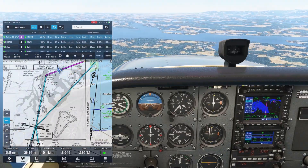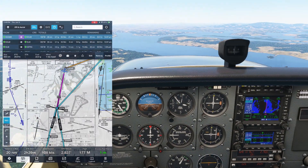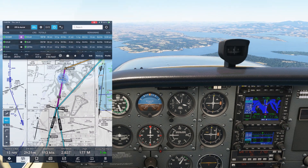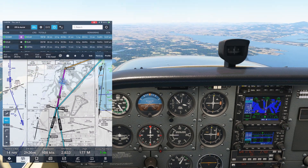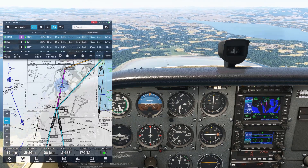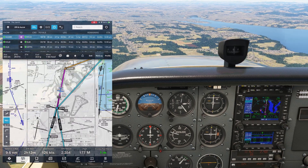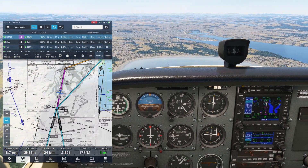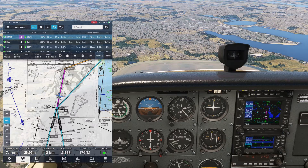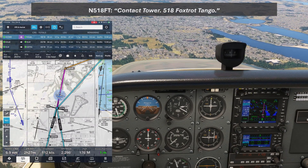We'll make our way down to 2,900. After WHOM, we make the left turn inbound along the approach course. We stay at 2,900 until crossing the intermediate fix, YISU. After that, the approach goes active and we switch over to VLOC mode on the receiver. We can also descend to 2,400, our intercept altitude. We fly in at that altitude, and when the glideslope needle comes down, we reduce power and get configured for the approach. November 518 Foxtrot Tango, contact Olympia Tower. Contact Tower, 518 Foxtrot Tango.